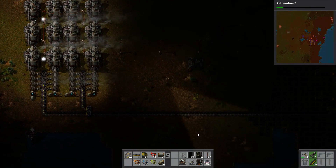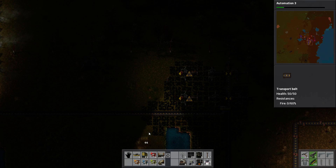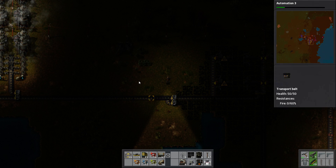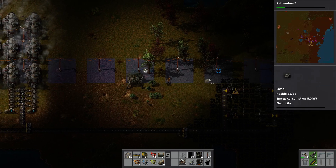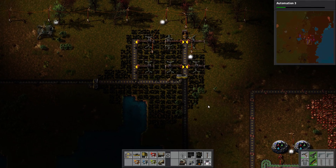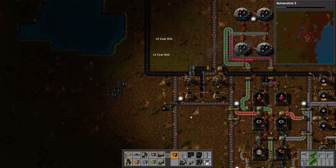Since I'm already over here, let's go ahead and get our coal taken care of. I'm going to run this cable right down here and fix this so that it's two lines instead of just half the conveyor. Let's add some light over here — it's kind of dark. Now let's get our copper sorted out.